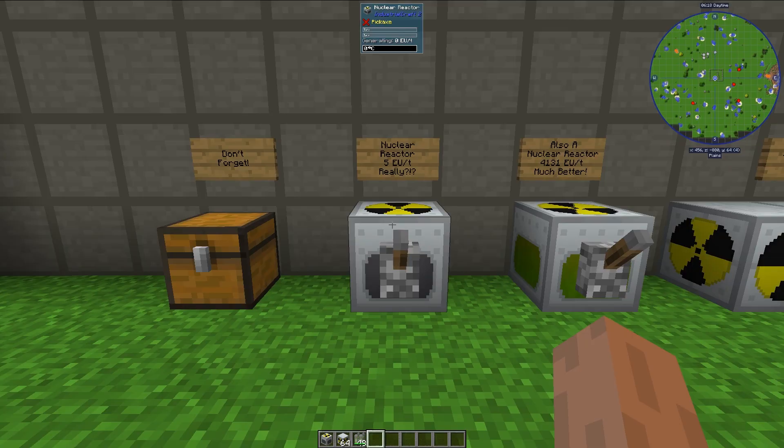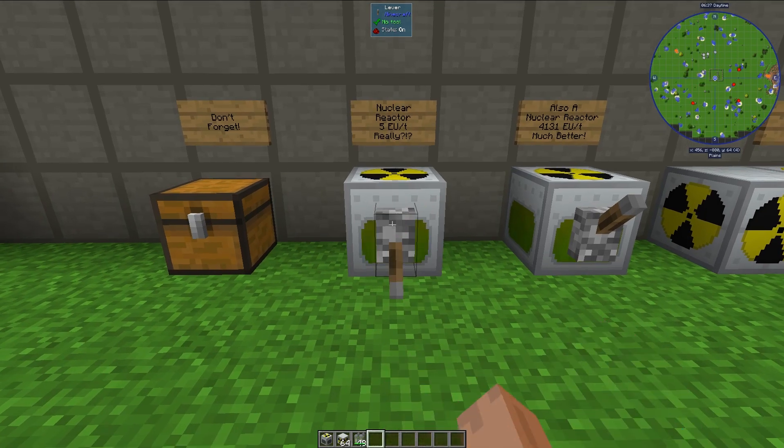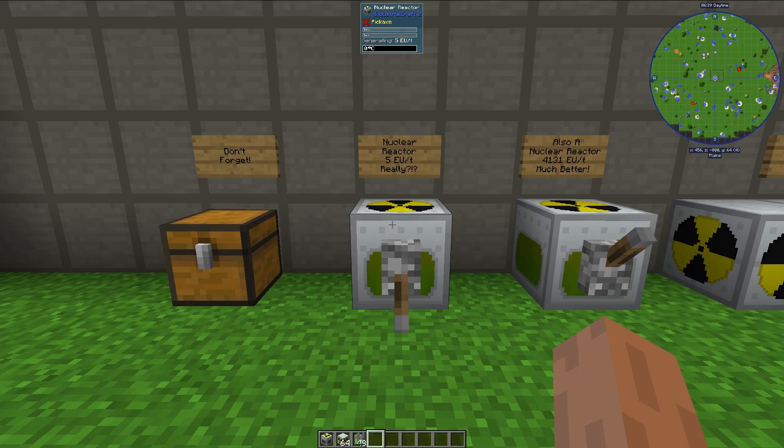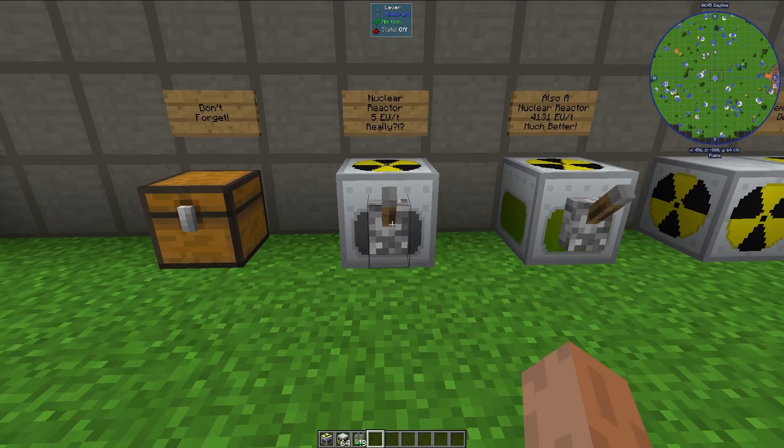Nuclear reactors themselves are highly configurable because they have slots in the interior in which you can place items like fuel rods, heat vents, and heat exchangers. This nuclear reactor is a super basic design — it has a single uranium fuel rod and a single heat vent. If I turn this on with a redstone signal, as nuclear reactors turn on with redstone signal, you see that the output is 5 EU per tick, which is not particularly high.